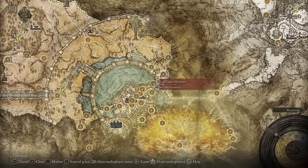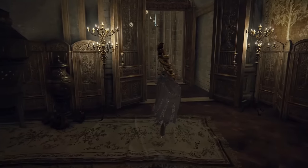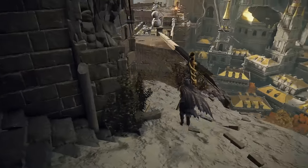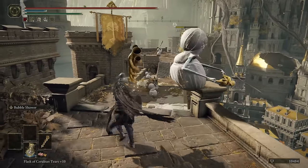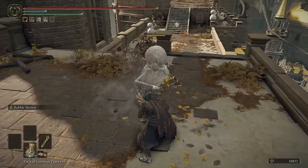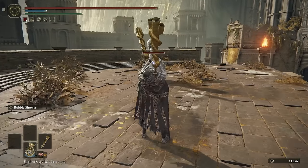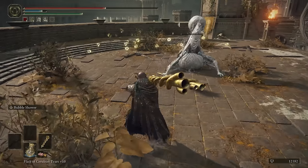This weapon has a 4% chance to drop from the large Oracle Envoys located early on at the East Capitol Rampart in Leyndell. Once you reach the Site of Grace, just head west and in no time at all you'll pull up on some Envoys. There is one with the large horn down at that landing — let's give this guy a taste of his own medicine.